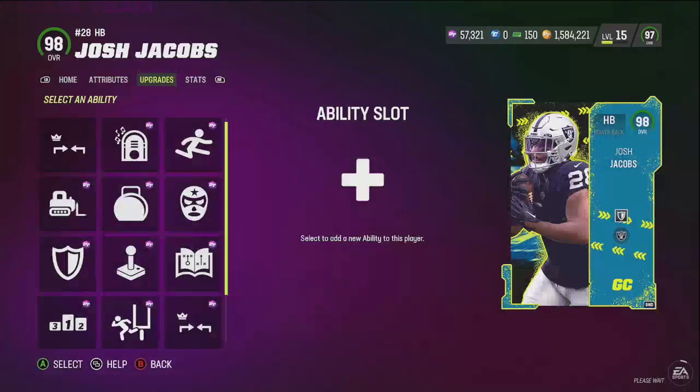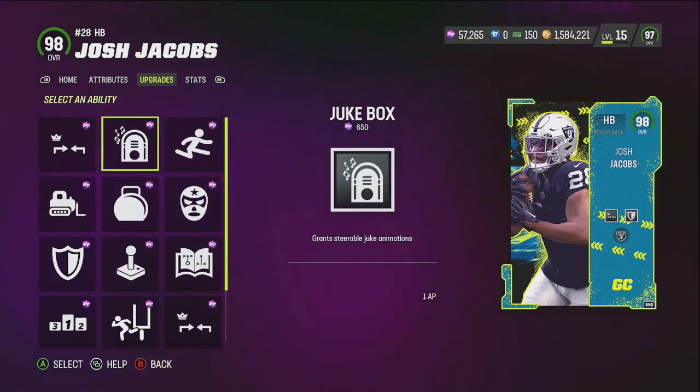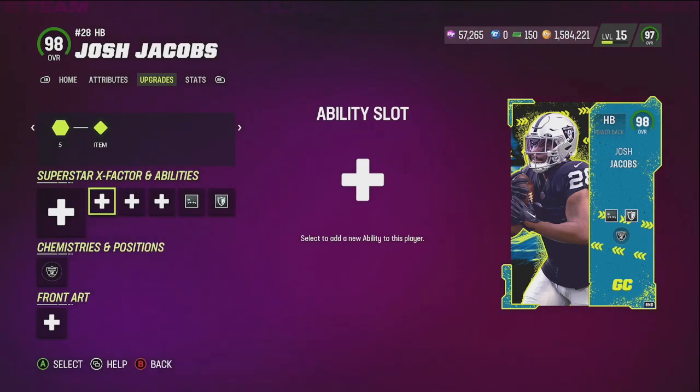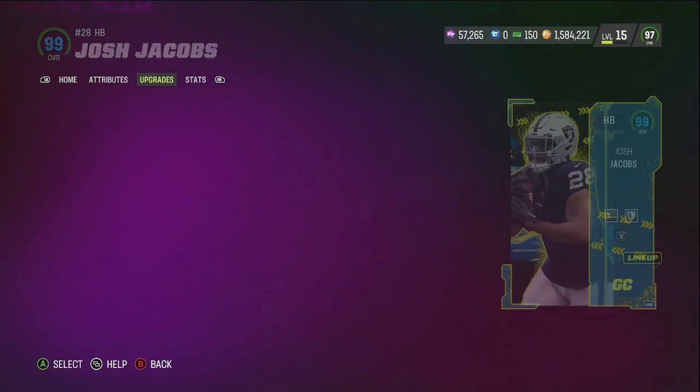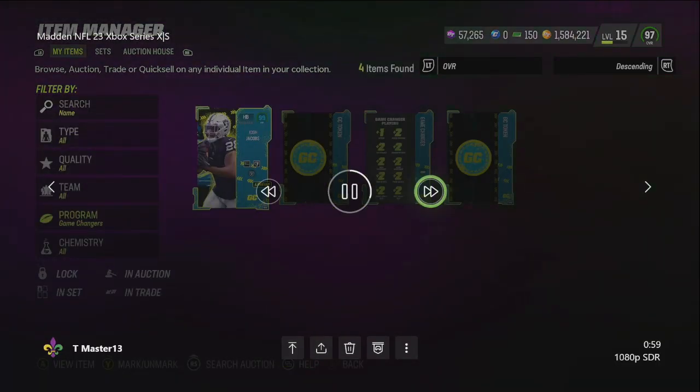So I did get Josh Jacobs, as you can see. Josh Jacobs is a goddamn beast. I'm putting my abilities on him — I'm putting short in for zero, he gets tank for zero, and then he gets human joystick for one. Those are the abilities that I did end up putting on that dude.